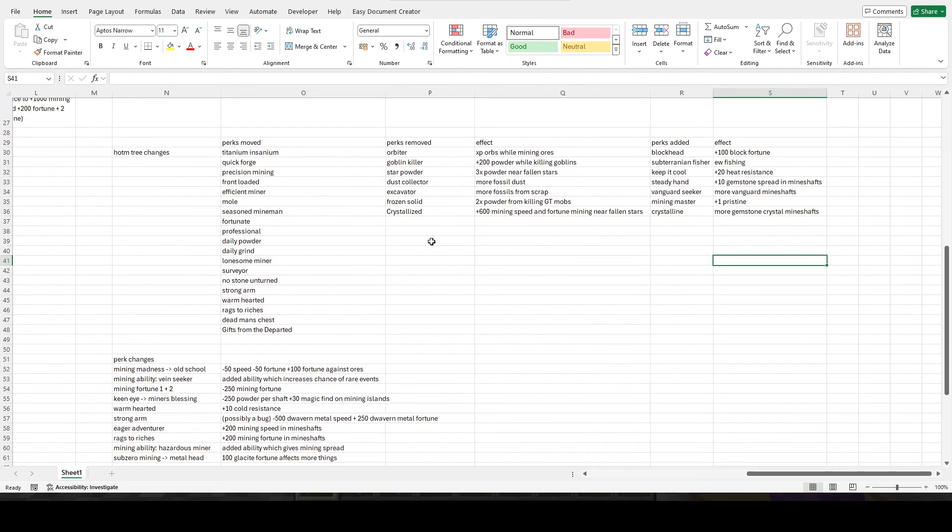They've moved a bunch of things around, and the way they've done it means you can now ignore a lot of things you couldn't before — like lonesome miner and great explorer. You only need great explorer for powder grinding, and once you have all the powder you need you don't need it anymore. Lonesome miner doesn't give you any mining stats, so you want to avoid it generally. With all these perks moved around you can ignore those two, which is quite nice.